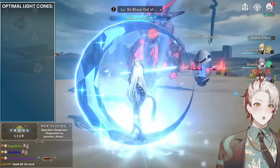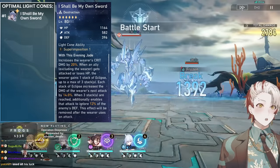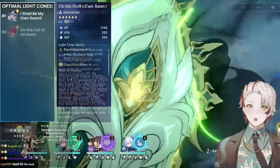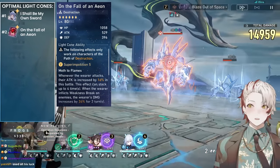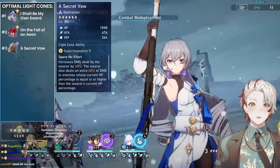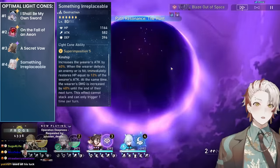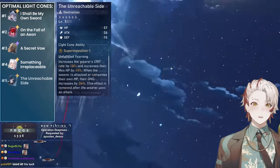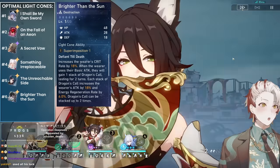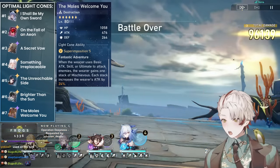She has her signature light cone, which is incredibly powerful — granting crit damage, damage percent when allies lose HP (automatically 3 stacks in special state), and defense ignore at max superimposition. Besides that, in order: Fall of an Eon from her store, easily superimposed to level 5 and the best F2P option. 4-star Secret Vow (Arlan's light cone) provides 20% universal damage bonus, extremely valuable. Clara's Something Irreplaceable for attack and conditional damage. Blade's Unreachable Side for crit rate. Dill's Brighter Than the Sun similarly, but with a worse passive. If you have none of those, run Moles, but I'd just farm Fall of an Eon instead.